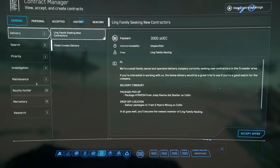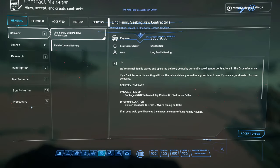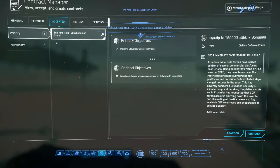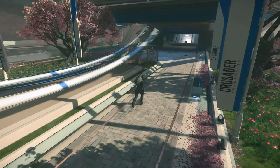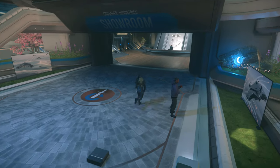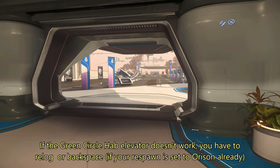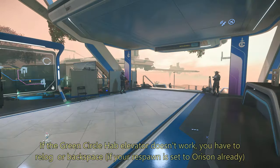Once you're kitted out, grab the priority mission for the siege event, grab the call-to-arms mission to get the additional 500 alpha UEC per kill payouts, and head on over to the rooftop of the Crusader showroom which is where you can catch the shuttle to the mission area. The showroom is conveniently on the same platform as the hospital and the green circle HABS where you log in if you're staying at Orison, so Cloudview platform is your one-stop shop for this event.